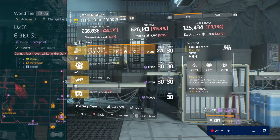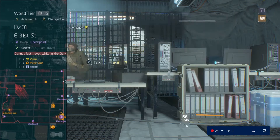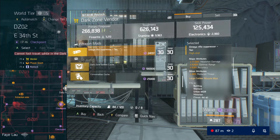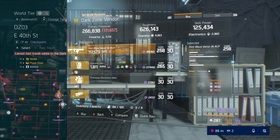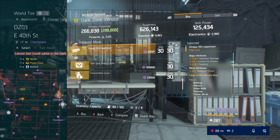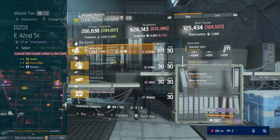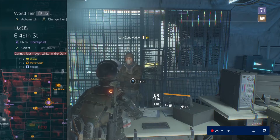They also increased the drop rate to six percent — you have a six percent chance to get a classified piece of gear or an exotic from any of the named bosses in the open world or the Dark Zone. In the open world they increased the types of drops you can get to all of the exotics in the loot pool. So now when you kill a named enemy it won't just be the Tenebrae or the Caduceus or the Skull and Crossbones. You'll be able to get any of the exotics available in the game. Also, they removed from the drop pool all the exotics that you can buy — those can only be purchased from vendors from now on, so you won't get something from an exotic cache that you could just buy at a vendor.